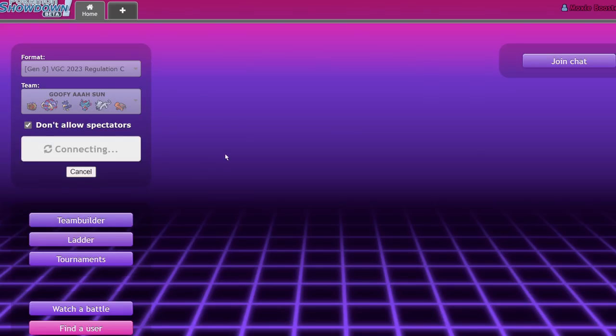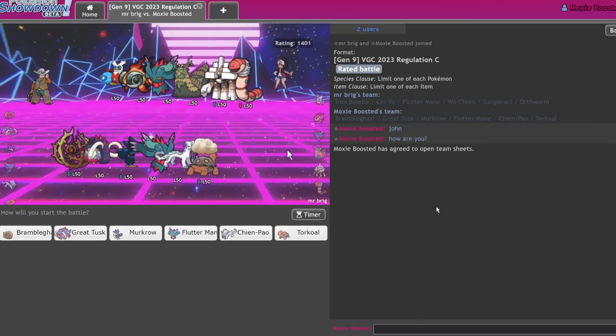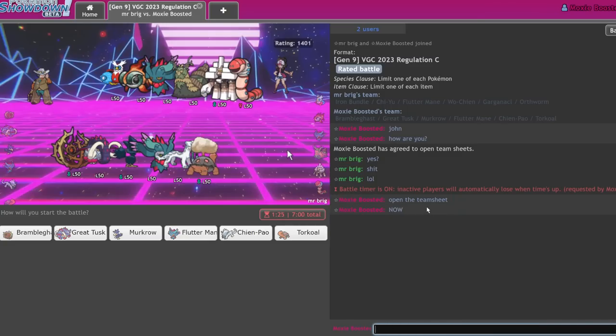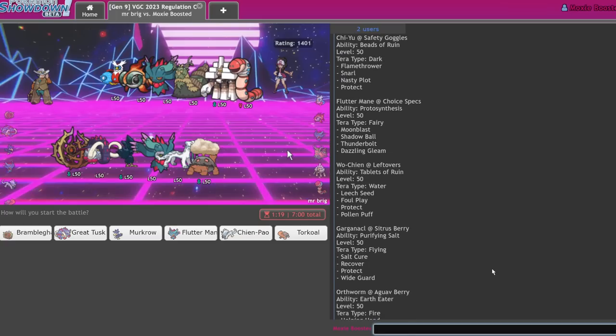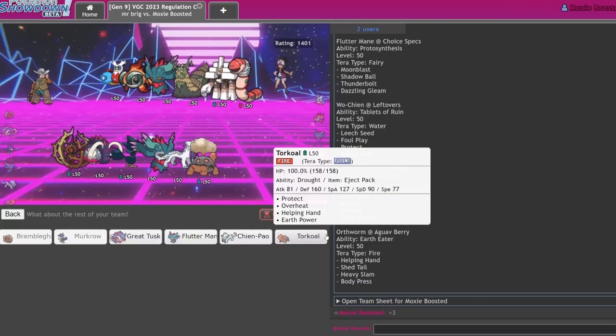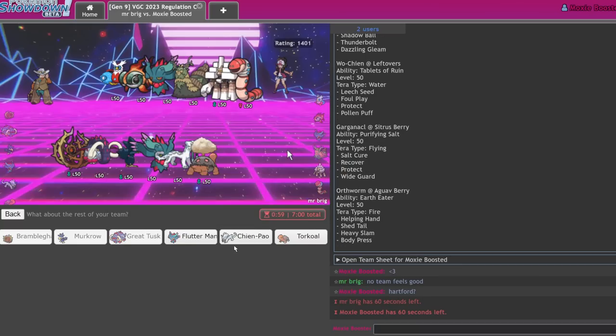Let me get one really good Brambleghast game — like the first game was phenomenal for Brambleghast, and we had that really close Game 3, then got absolutely stomped by Orthworm. So speaking of Orthworm — John! How are you, this is my buddy John Brigg! Open the team sheet — now. Alright, thank you. Looks like he's also running Wo-Chien. I'll continue with my flowchart — I get more value out of Tusk and Flutter here.